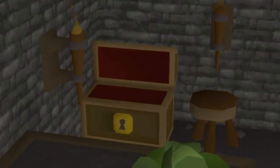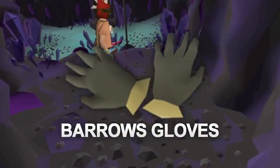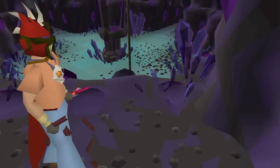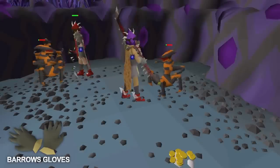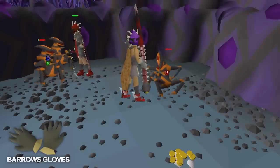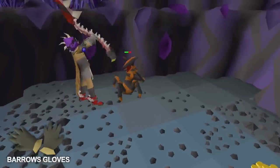The next item is the Barrows Gloves, which are rewarded after Recipe for Disaster. Completing Recipe for Disaster requires 175 quest points, and this should be a long-term goal of any main account. The Barrows Gloves and all the other gloves you can obtain from the quest give attack bonuses, defense bonuses, and a strength bonus.